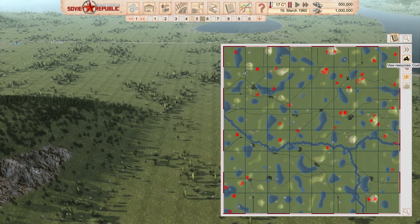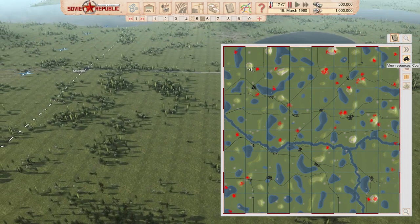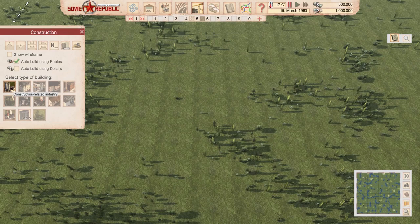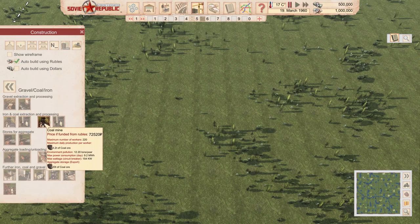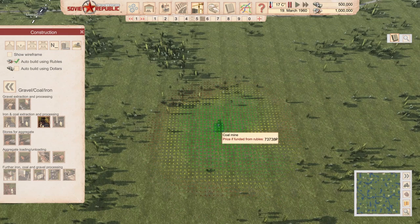Mostly the sources of coal or any ore are in hilly areas, but this one is not. The random map will give you this from time to time — you can have resources underwater or on flat ground like we have here. Don't get discouraged, this is quite realistic. The biggest mines in the world are on flat grounds, not in the mountains. So in this case we're going to start by creating a small industrial zone over here.